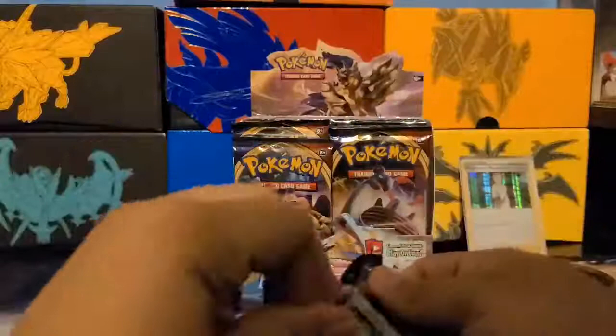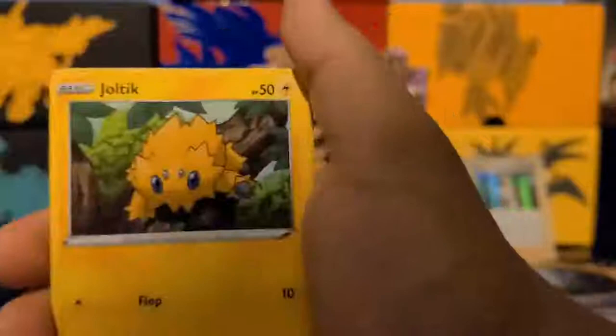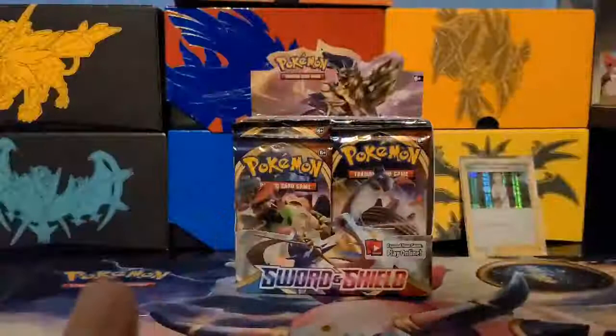I'm going to open another pack while talking about why I haven't done Tales from Nerd. Green code card — one, two, three energy — might be something good. We got Diglett, Ferroseed, Goldeen, Roselia, Joltik, Qwilfish, Poké Kid, Energy Search, Frosmoth — that looks pretty dope — and Munchlax.